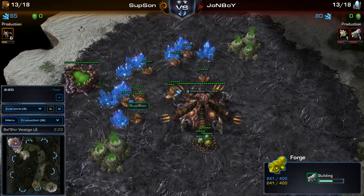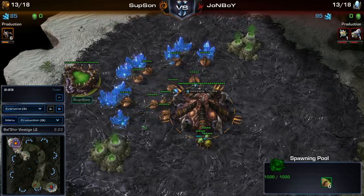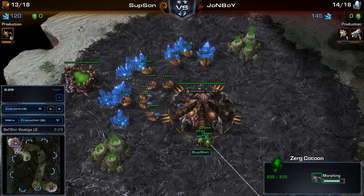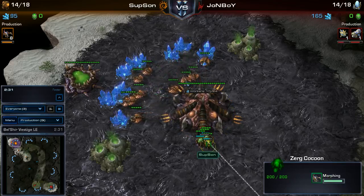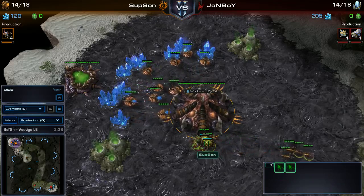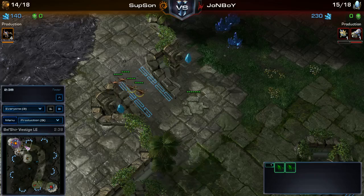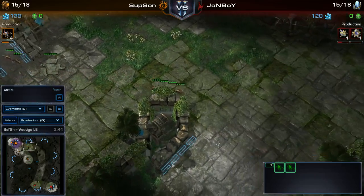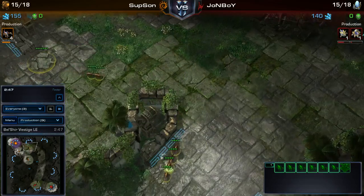I actually don't know, but it seems like he is spawning six Zerglings. This is very indicative of a ten pool. It's looking like several Zerglings are coming across the field for a little bit of early pressure.